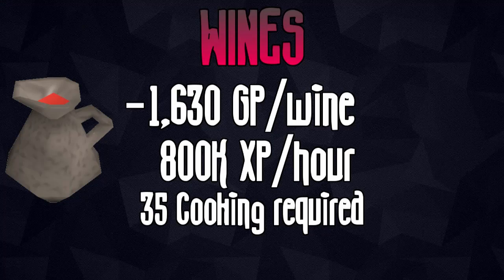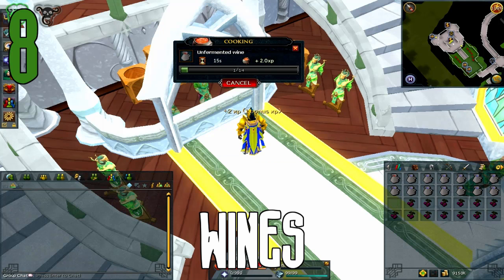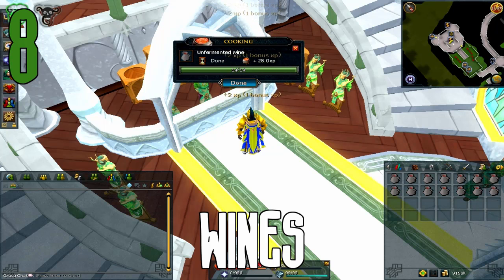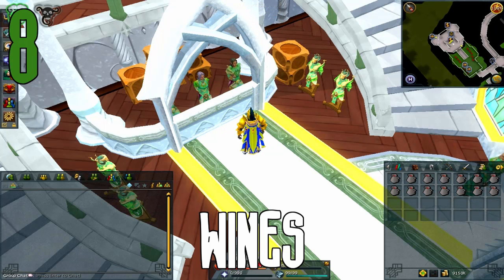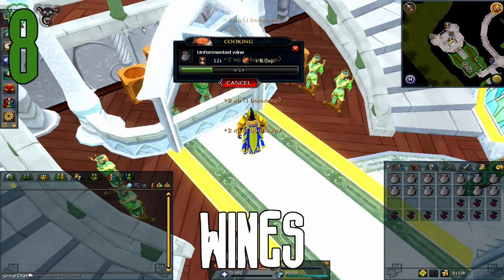Next up on the list is cooking — making wines — which is a very expensive way to train cooking. I would not recommend anyone to train this way just because it costs so much money, and cooking is a very fast skill normally and not very expensive if you just cook Rocktail or something like that. However, if you do choose to make wines, the XP rate is absolutely ridiculous. This is one of the things that benefited most from the fairly recent presets added to the game, which sped up the XP per hour about 25%. As your cooking level goes up, you fail with creating wines less and less often, making them better XP — up to around 800k XP per hour with no bonus XP at level 99.